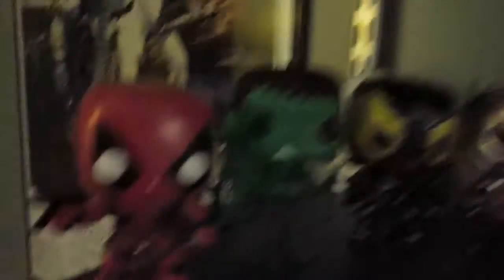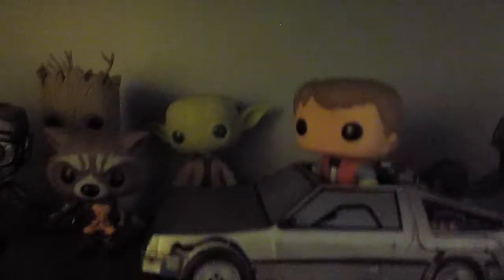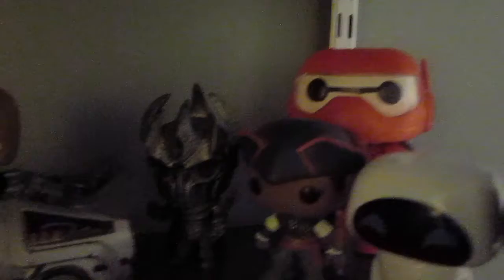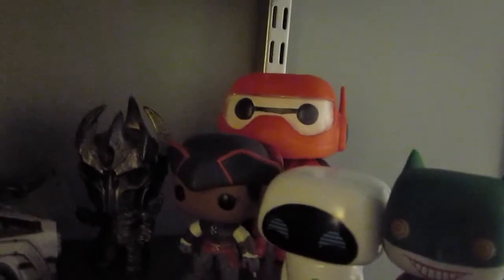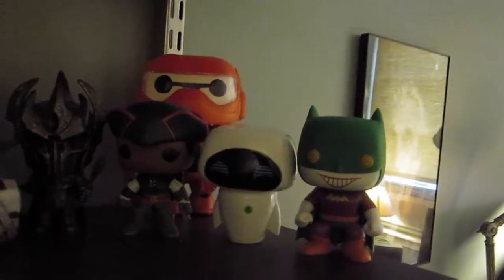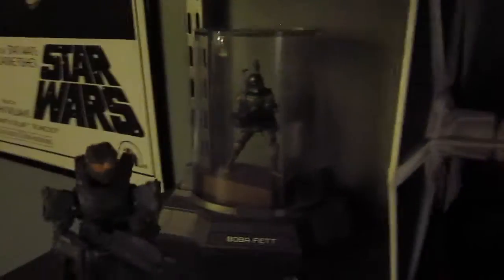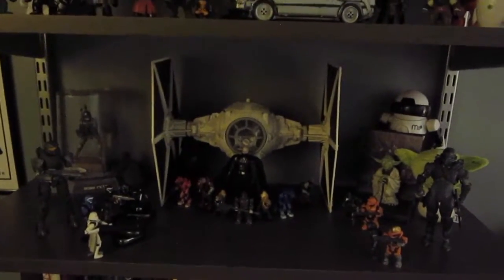Moving on, we got Pop Vinyls. Oh yeah, Star Wars poster's still up. I rearranged them so they're categorized now — you have Marvel: Guardians of the Galaxy, Ant-Man, and then just Marvel. This is actually the original Hulk, not the Hulk from Avengers. Then you have Yoda, Marty McFly, the DeLorean time machine, and Soren from Assassin's Creed Revelations — the Revolutionary War one. And then you got Eva from WALL-E, and this is Joker — it's the Batman model but with a Joker skin, which I figured out later.